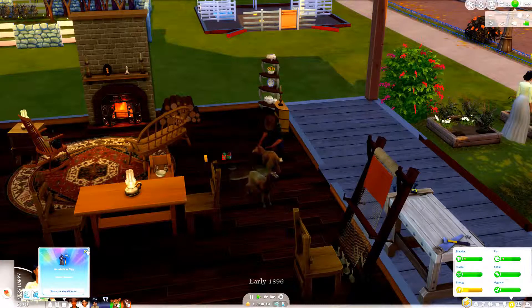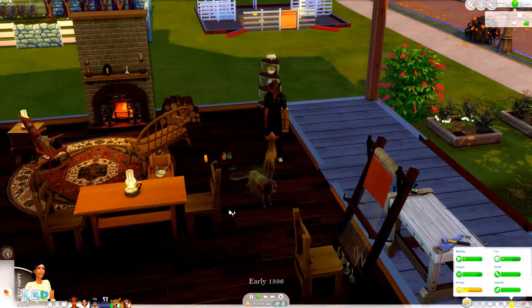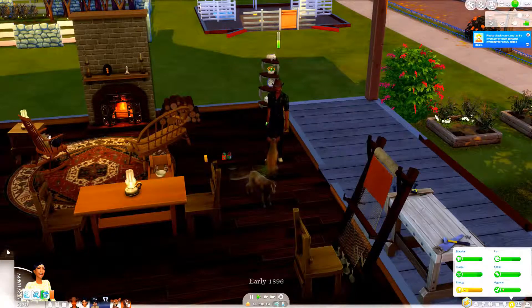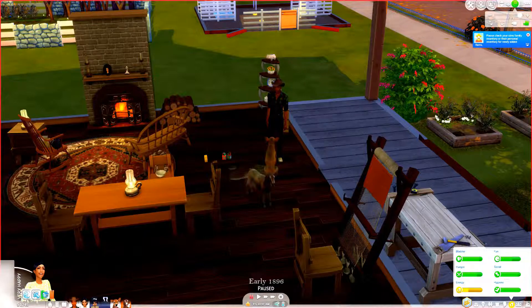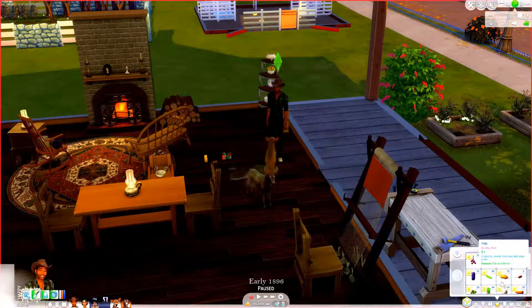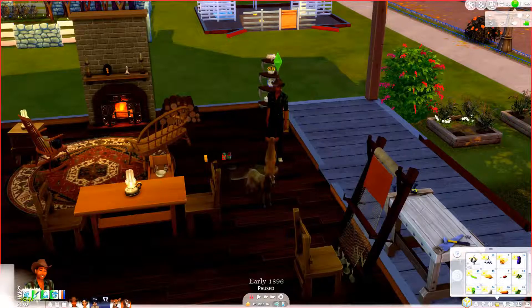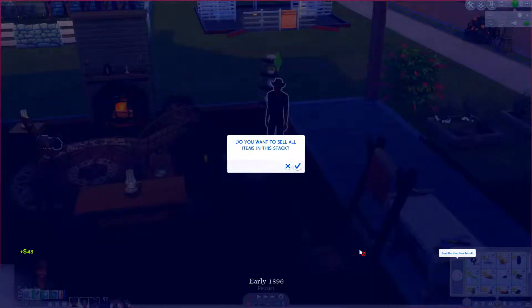I'm going to see off her friendship. I don't really care about her - her job is the chickens. Please check your family inventory for the personal inventory that's newly added. He has harvested everything and there are the eggs and toast. We got two plates of that, so that's fabulous. I'm going to go ahead and start selling all this stuff off - not the cow plant for obvious reasons.